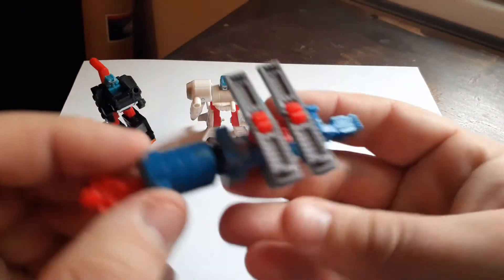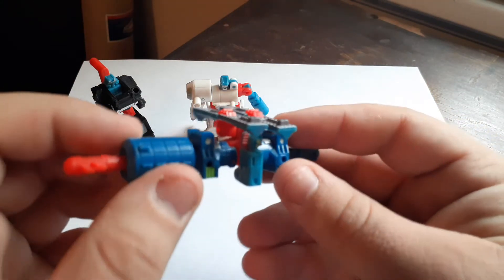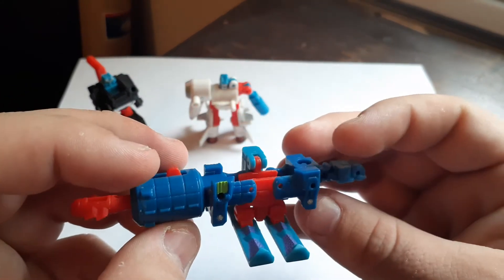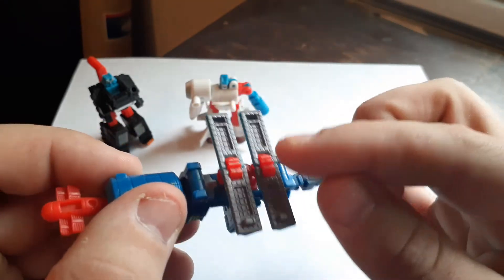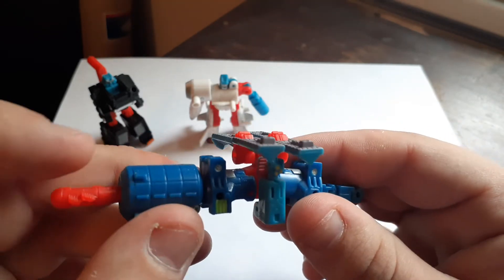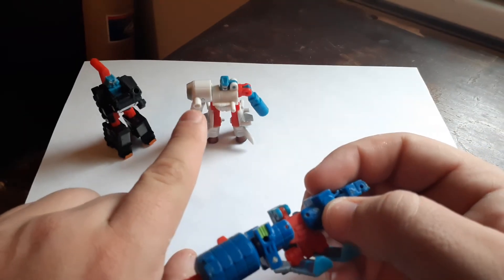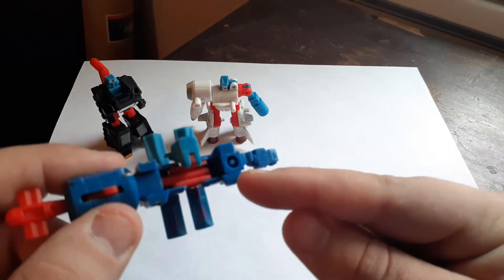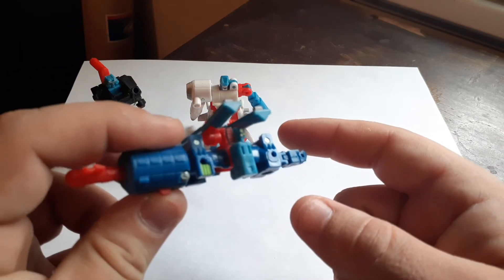Finally, we have the Minicon Astroscope. Astroscope is actually pretty cool — they modeled him after, I'm guessing, the International Space Station. He's got a fair bit of detail, the Minicon symbol on the side, a couple of solar panels, and what looks like maybe some type of radar relay. One thing I forgot to mention: the port on Skyblast's shoulder when he's in vehicle mode can actually be docked with this port right here, so the space shuttle can literally dock with the space station.